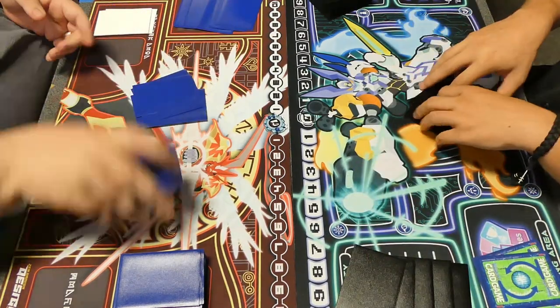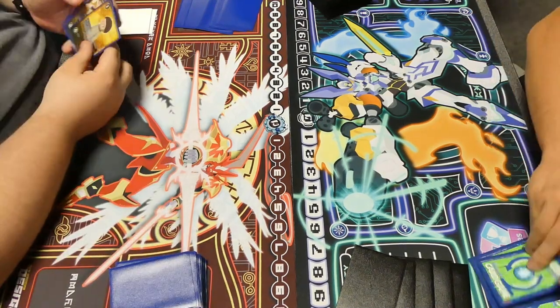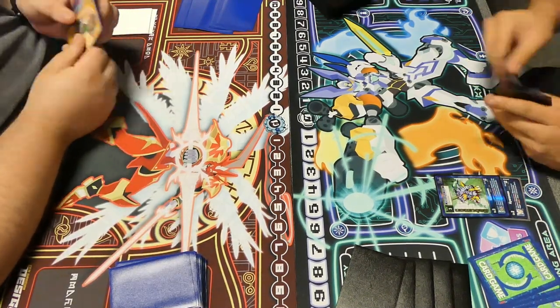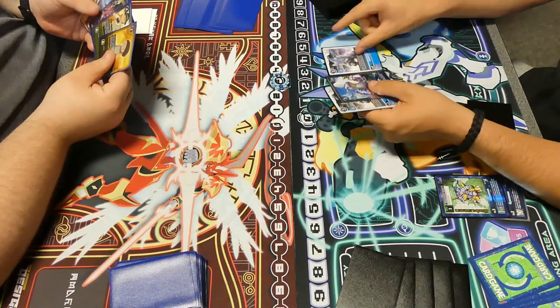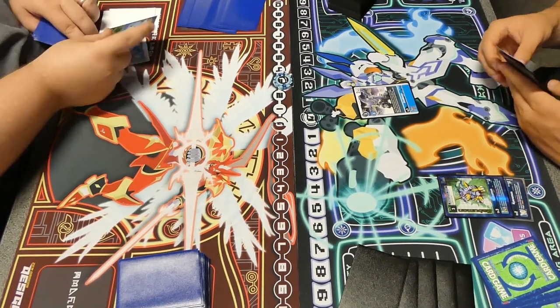What is going on YouTube? It is Primitive here and today I'm going to be bringing you the finals of the most recent locals here at Rocky Mountain Collectibles. This is going to be between myself on the right playing Bond of Friendship with the blue hybrid package, and on the left we are going to have the yellow Rapidmon hybrids.